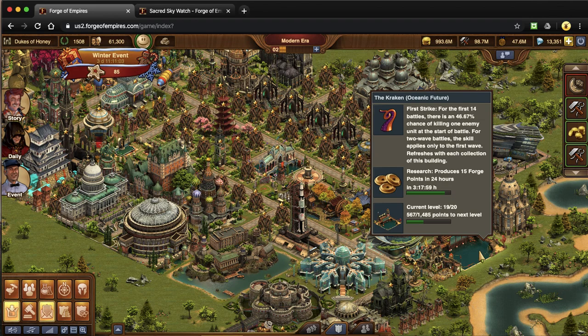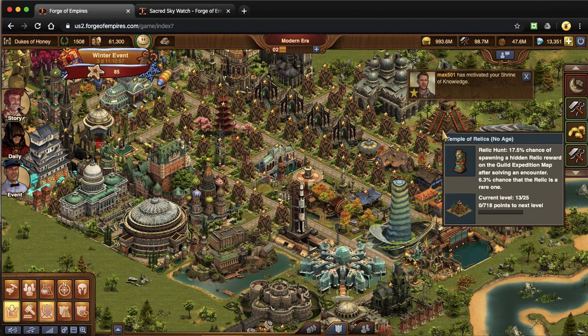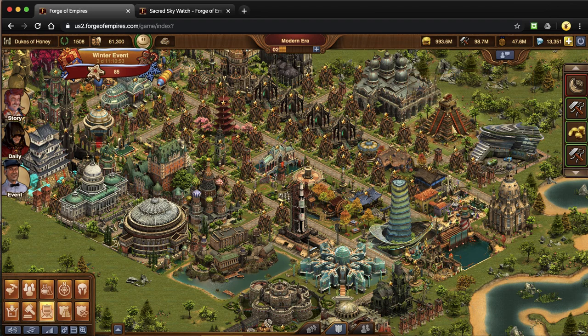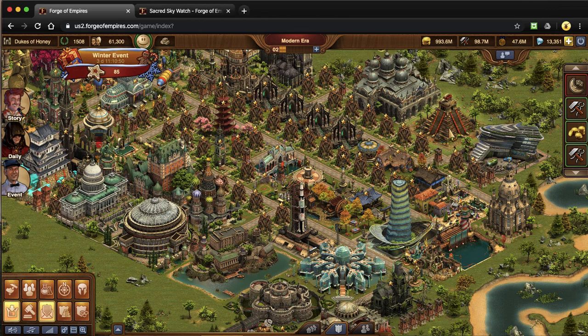Now I'm also going to talk about some great buildings that indirectly help you with forge points. The first one is this lovely Temple of Relics, which is a no-age great building. You can build it right away once you start getting blueprints for it, either through GE or by taking spots on other people's TOR.